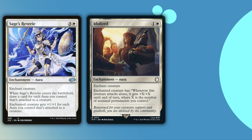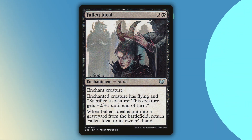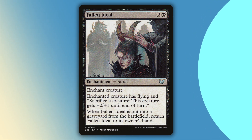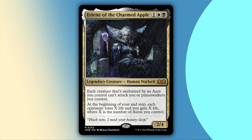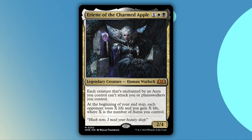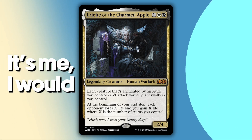Sages' Reverie, Idolized, and All That Glitters are auras that will buff a creature equal to the number of auras you have, roughly. You can use these to steal a creature and try to kill people with it, or just put this on one of your own creatures and go to town. Fallen Ideal doesn't super fit in this category, but it is the best spot for it — you can use it as a sack outlet for your other stolen creatures as the game plays out, or use it for your own creatures as an alpha strike. The old Ariet, Ariet of the Charmed Apple, is really, really good, and will win you the game in a couple turns if left unchecked. She's so good you could almost build a deck entirely around her, but who would do such a thing?